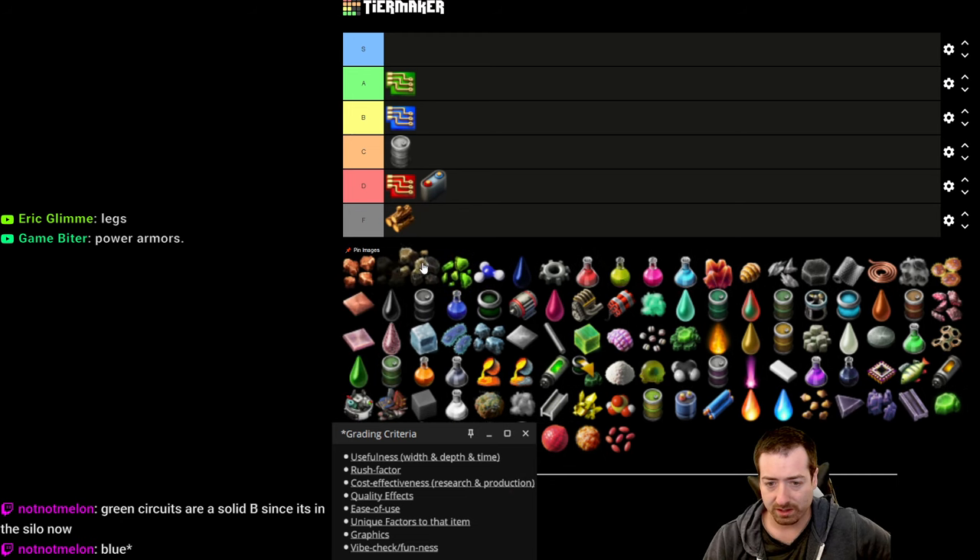Lube gets a B — I kind of like that it's one of those resources you want to stockpile. In vanilla Factorio before Space Age, this was the only thing you ever needed to stockpile in the sense of not wanting to turn all your heavy oil into petroleum because then you'd have none left for lube. So you're actually incentivized to build a stockpile for blue belts or electric engines. Pretty cool mechanic design-wise.